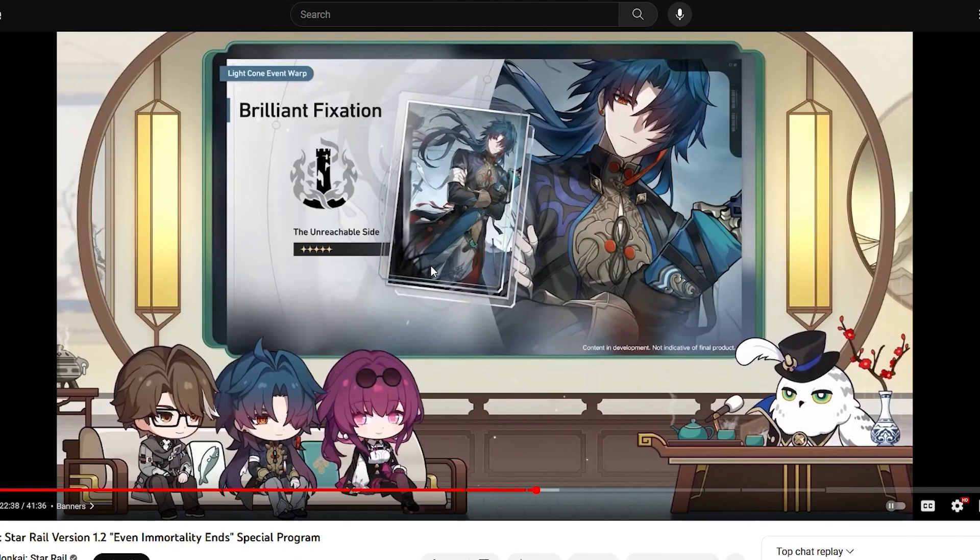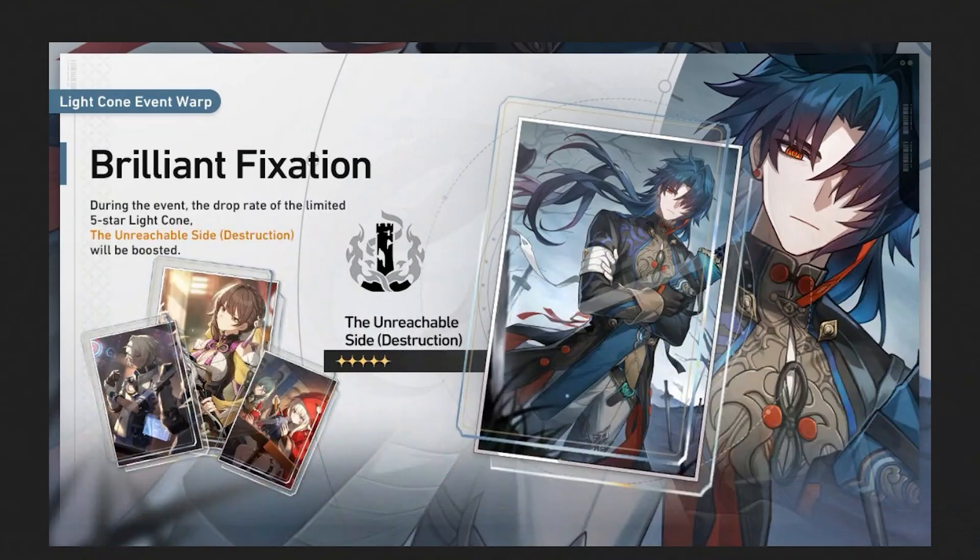So first thing, we have Blade's light cone over here, which is a very strong light cone. We also have the light cone banner, and looking at it at first glance, you're like, damn, that's a pretty good light cone banner. And the thing that has been pushed around, and people have been talking about, is like, hey, maybe this is a must-pull light cone banner, because it is very stacked and a very strong banner.